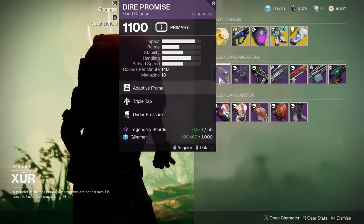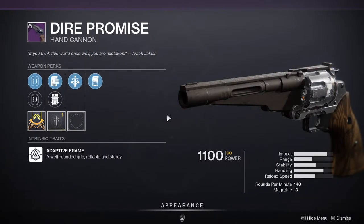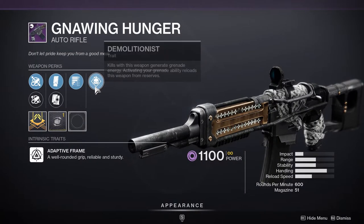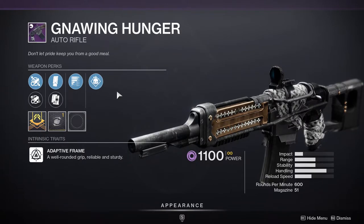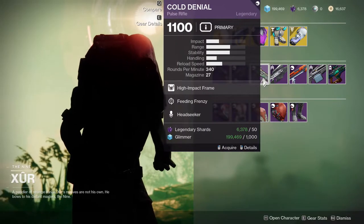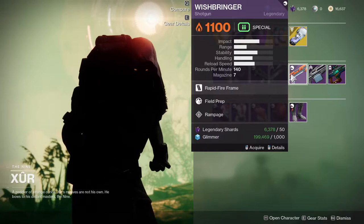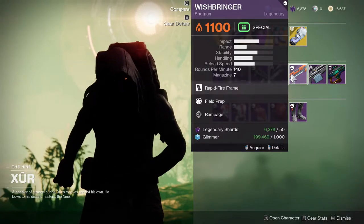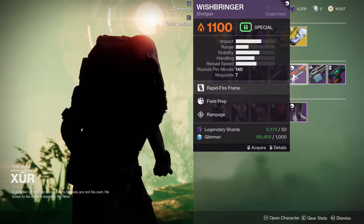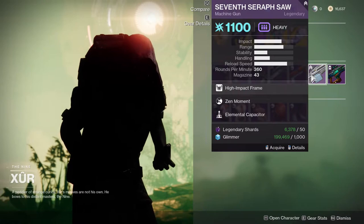For the legendary weapons, we have Dire Promise with Triple Tap and Under Pressure, which is pretty interesting with a stability masterwork — I would probably not like this weapon personally. Nine Hunger with Subsistence and Demolitionist — if you have a grenade build, this is going to be super dope, I highly recommend this one. Cold Denial with Feeding Frenzy and Headseeker — I do not recommend this at all. Distant Timulus with Lead from Gold and Quickdraw — I do not recommend this either. Wishbringer with Field Prep and Rampage could be a really good PvE weapon, but other than that I'd probably stay away.